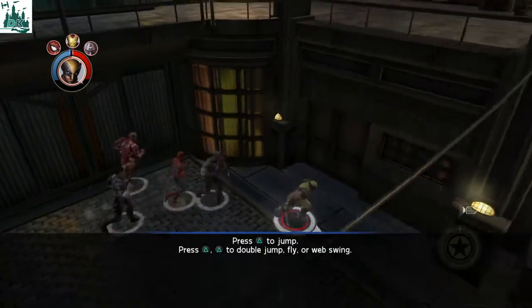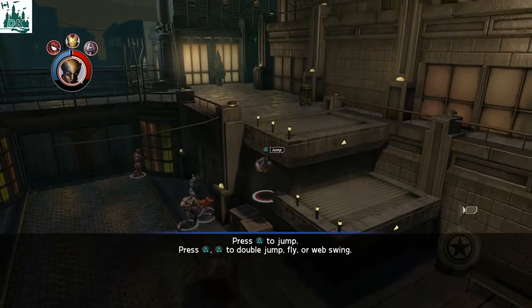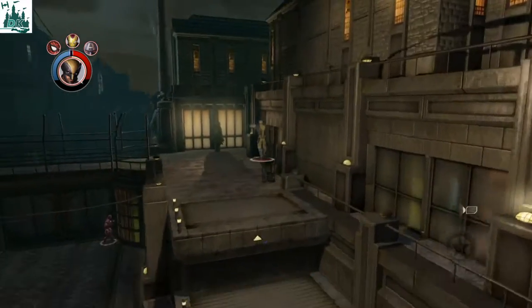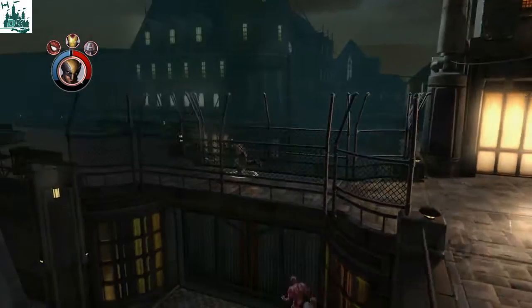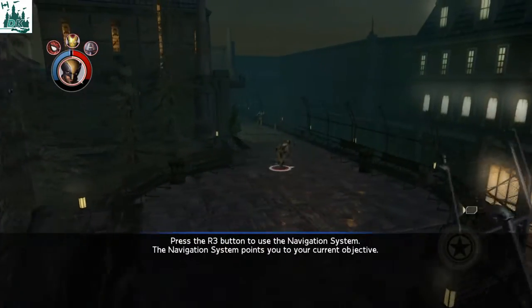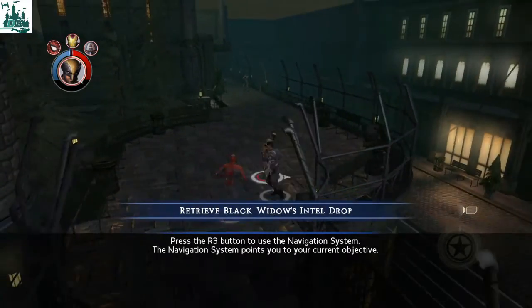We're going to do some jumping in. Use your navigation system to locate him. Retrieve the intel drop. You press 3 to bring in the navigational system.